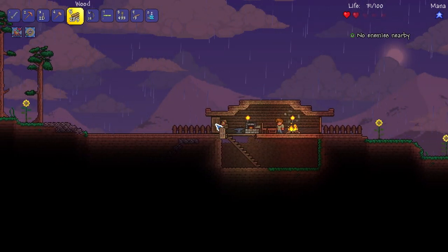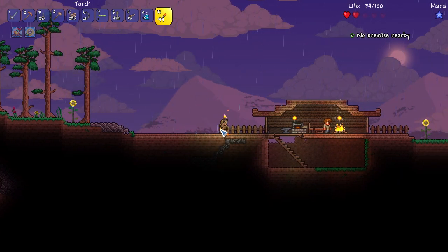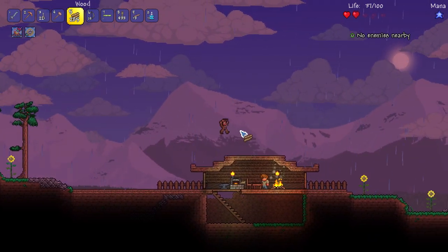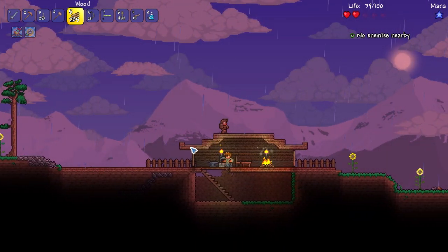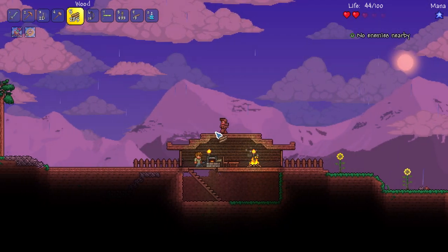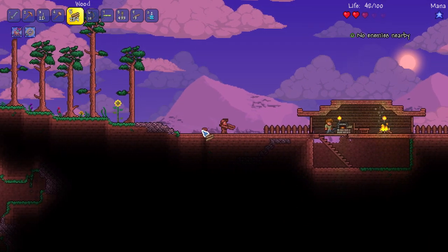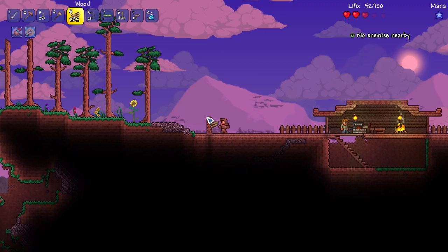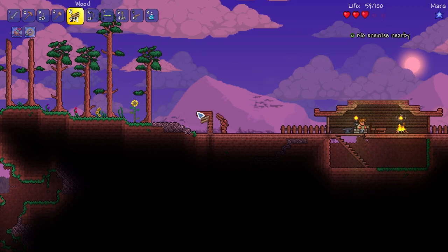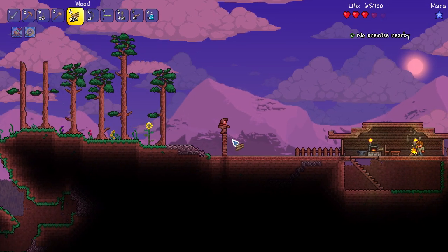Let me go ahead and make another house area over here. I did kind of set down this floor for a reason — I wanted to build on it. I just don't know what I want to build. I need some inspiration. This is not gonna be a final area; I'm gonna tear it down. But you gotta start somewhere. We need to have, like, a box.